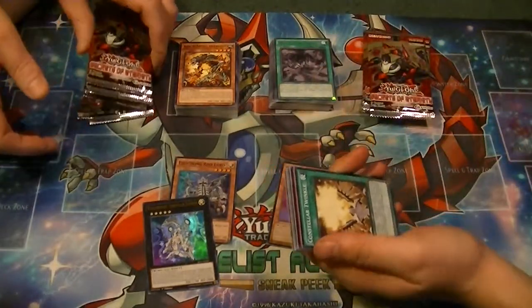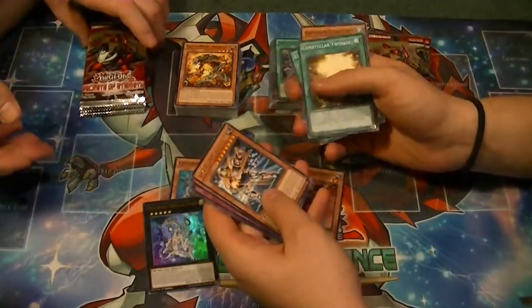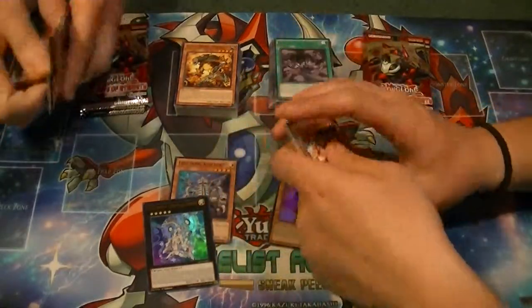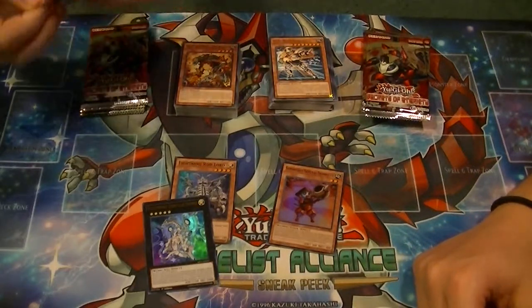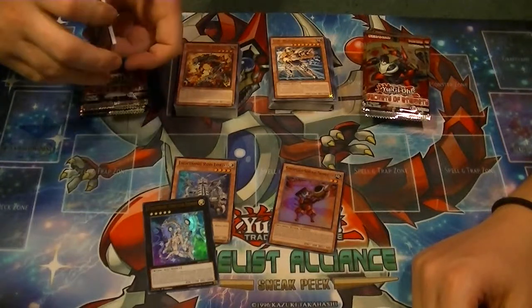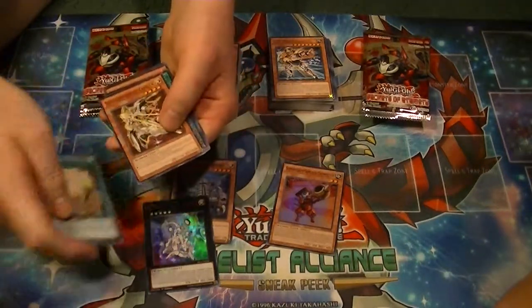One thing I just don't like is that OCG has cards and TCG has cards that they don't have — they should just give everybody the same. It's only fair. Speaking of which, they're probably going to, once they get their card text changed, get to use cards like Ring of Destruction and Chaos Emperor Dragon — all the fun cards.